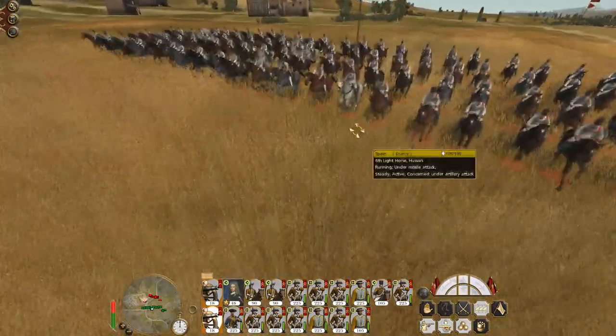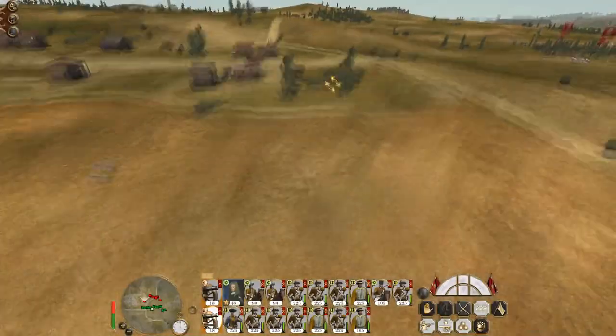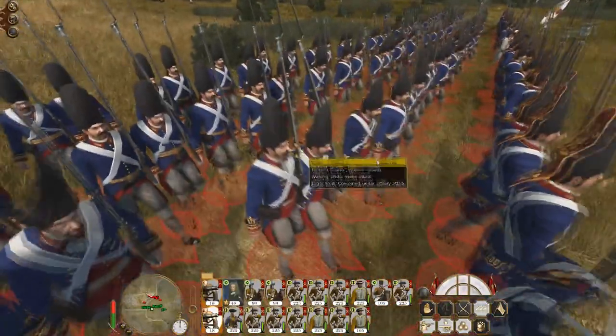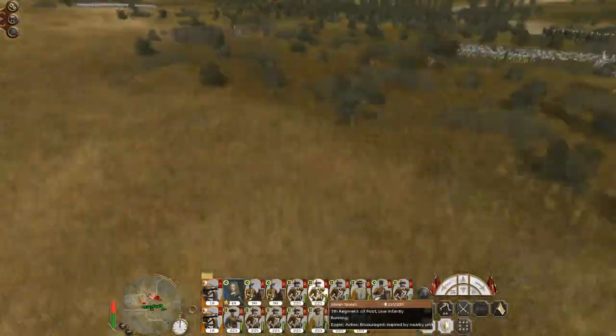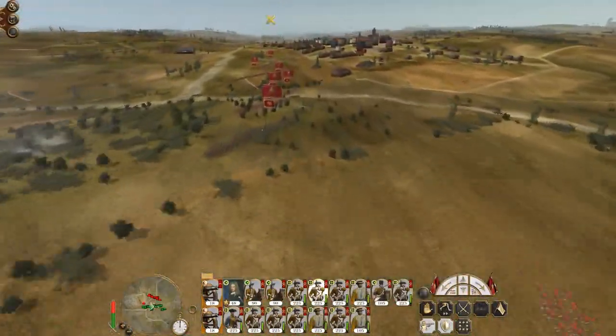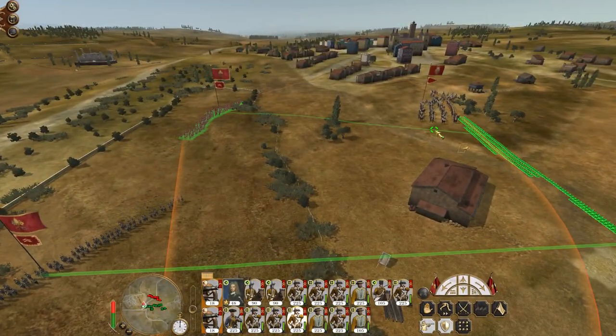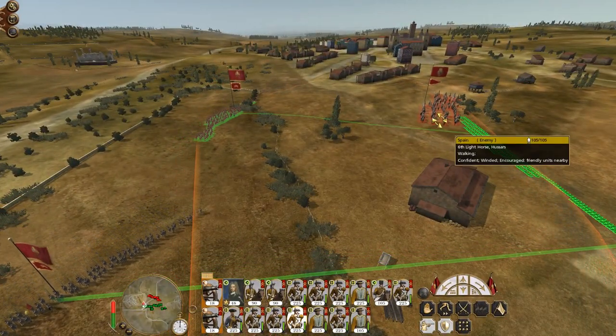Don't worry, they're just hussars, which we can just drop into square to deal with. Here's the Walloon Guards — pretty damn awesome. Although it looks like they've changed their minds about advancing.